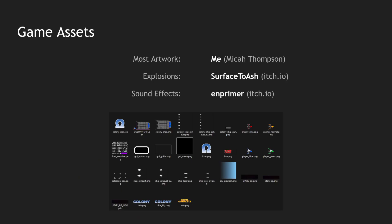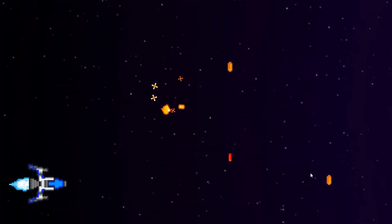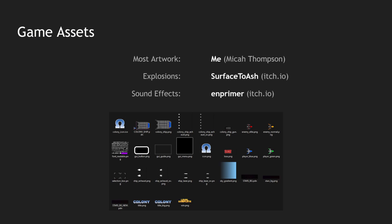One thing that made this easy is that I had attempted a game similar to this a few years before in high school, so I already had some assets created. This game had also been featured in one of my videos before, but it has sadly been lost to time. All the artwork in this game, except for the explosion assets, has been made by me. I also found a sound pack for spaceships on itch.io and nabbed that as well.